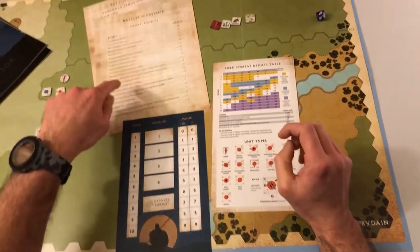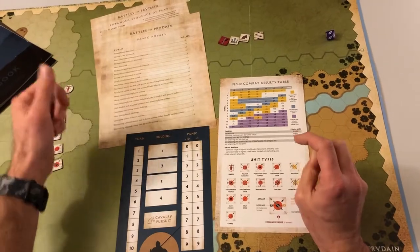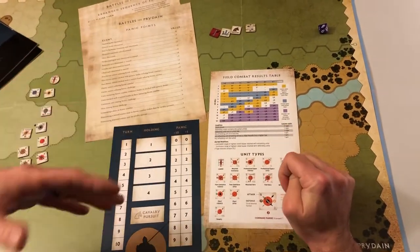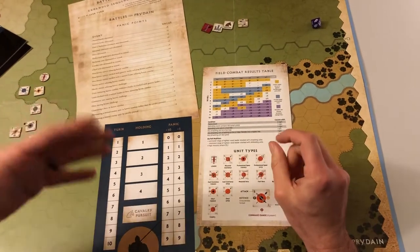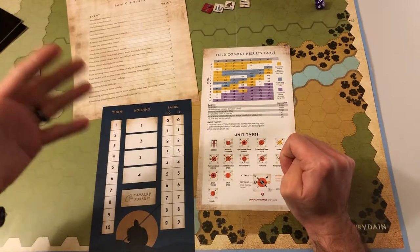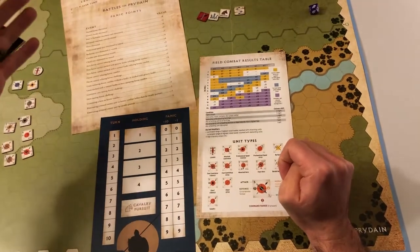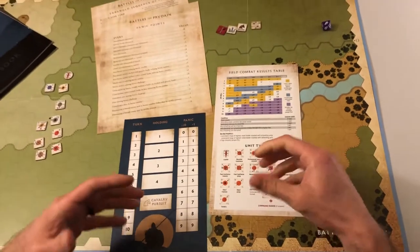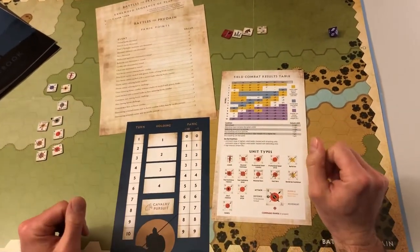The panic points are usually given for initiating heroic combat, which is where you enter the hex of the opposing side and battle them face-to-face, man-to-man. If you run away from heroic combat or when you're killed, that actually increases your panic value, and you can reduce it by initiating combat. So it sort of encourages people to be aggressive and to attack.